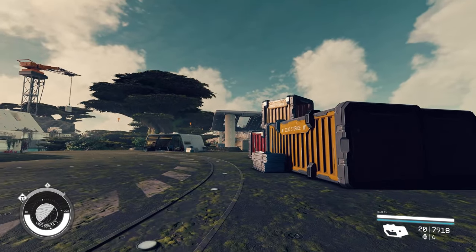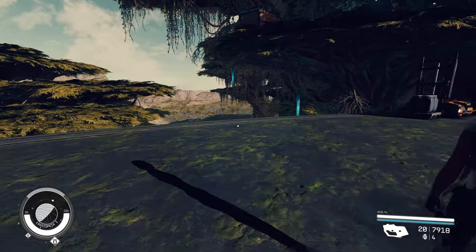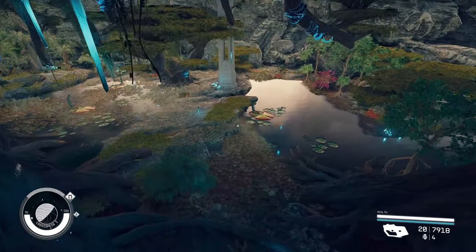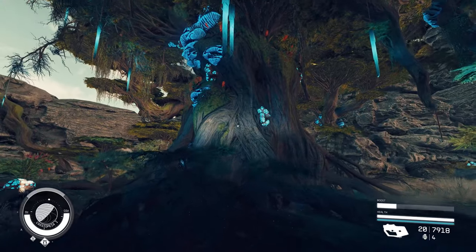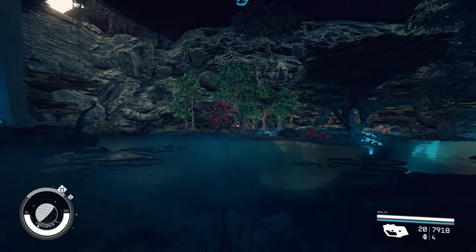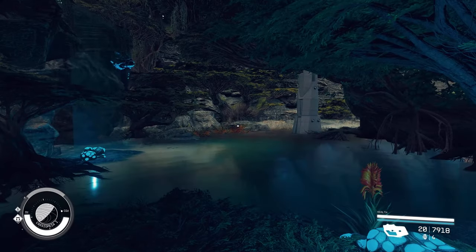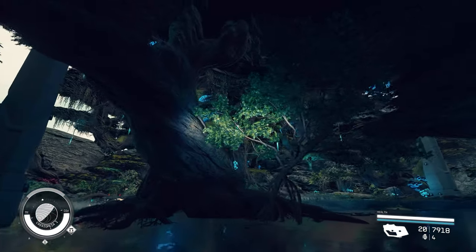We're going to go to that area later on. I want to show you this thing that is underneath the landing pad. You can drop down here and there is this kind of beautiful forest — very Avatar-looking — just underneath the landing pad. There is also access to this area from the outside. It's kind of nice, pretty beautiful, this whole thing.